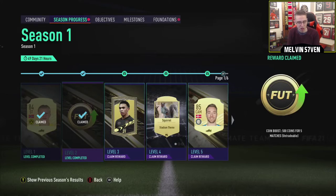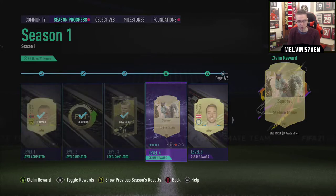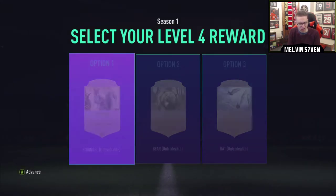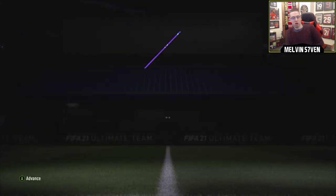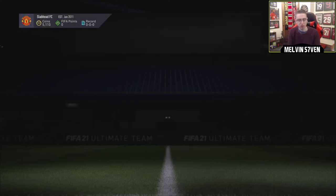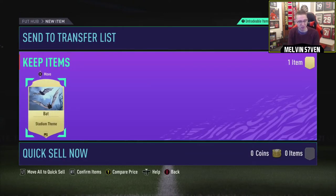Wow, we've got a lot unlocked here. We've got a Coin Boost 500 for 5 matches. We've got a Premium Gold Pack Untradable. We've got whatever the hell this is - a Squirrel Bear or a Bat. I'm going to go with a Bat theme. Favourite superhero is Batman. Can we apply that from here? No? That's annoying. I really don't understand why you can't apply things from the actual menu.